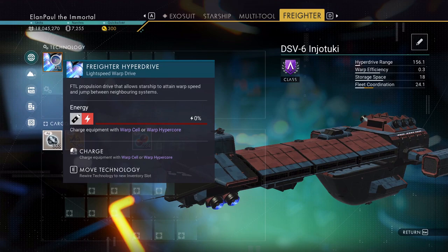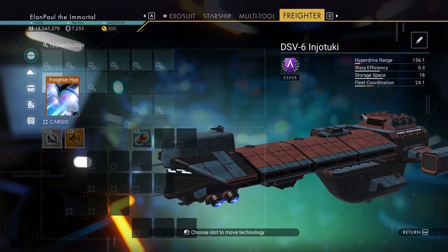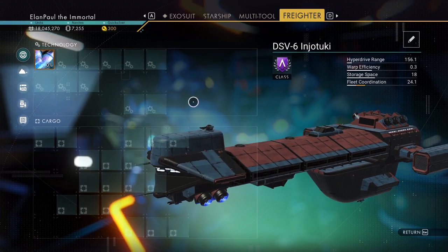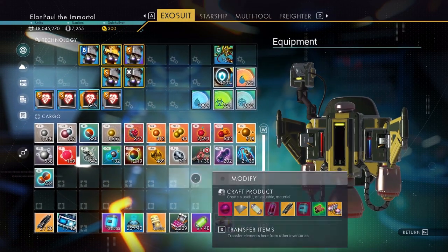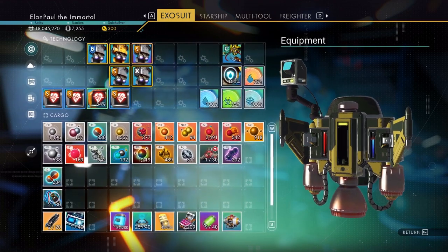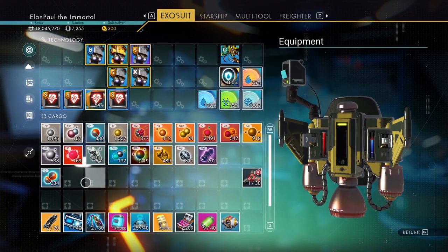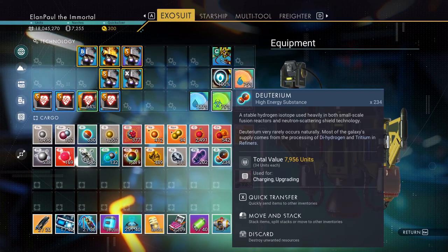Now we have the extra slot for our freighter. The supercharged slots disappeared — jerk. Now, we do need silver and we could use some gold. I'll take the deuterium because I could really use it. The deuterium is really handy because there's certain things you can make and build with it. The only other way you can get it is either from trading with somebody, finding it on a ship like we just did, or by creating it yourself with a medium refiner. So it's usually a good idea to grab it when you can.